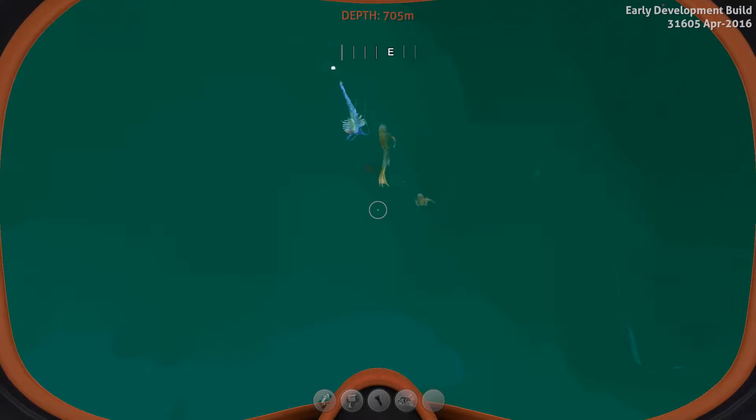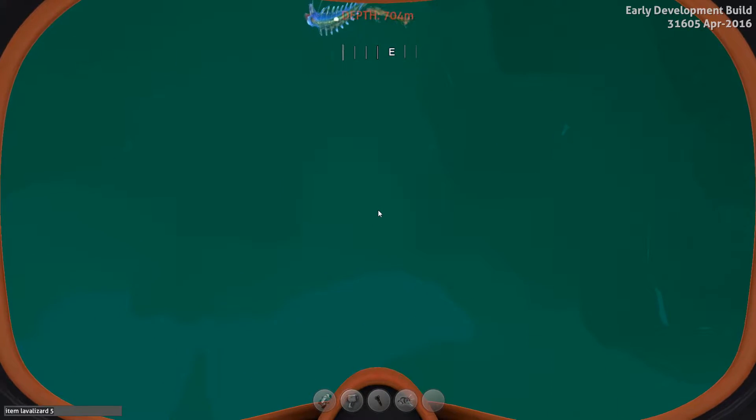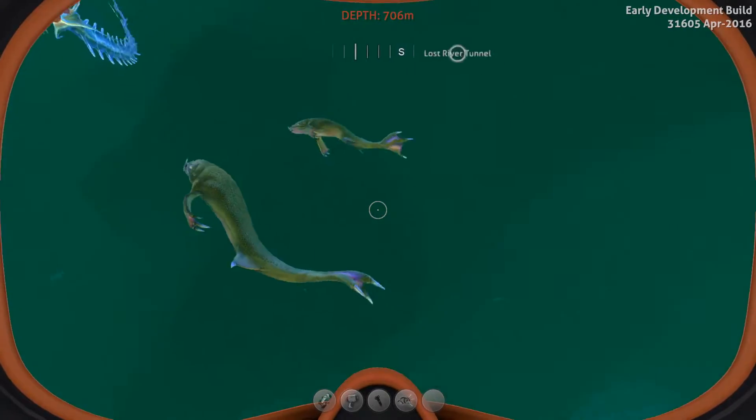How is this guy doing against them? I feel like we need to get some more spine eels in here so there's a chance against these lava lizards. We'll just get more of both in here.